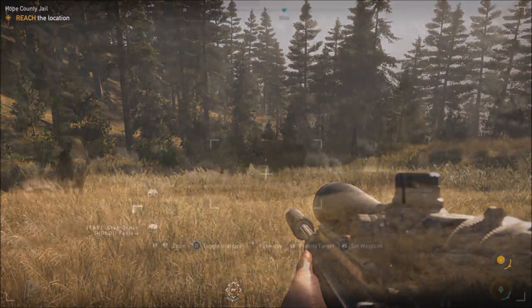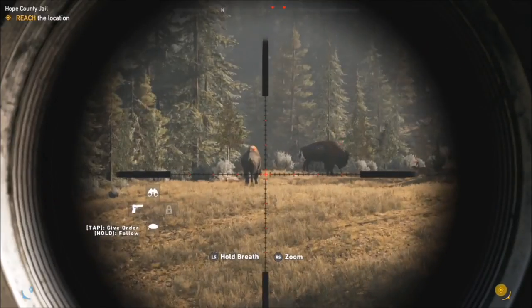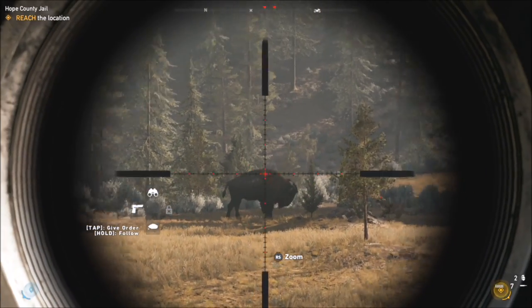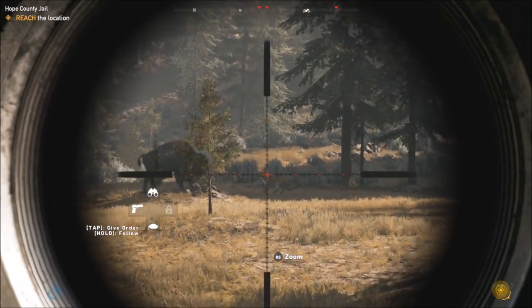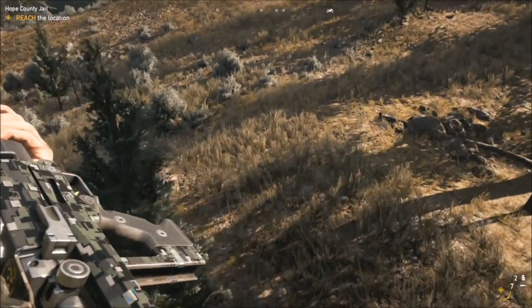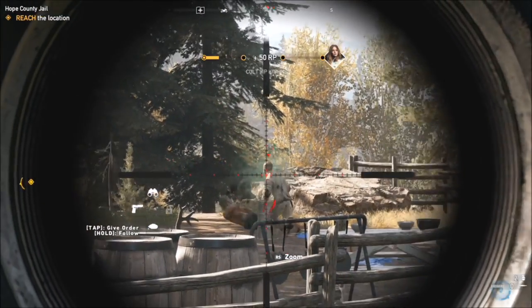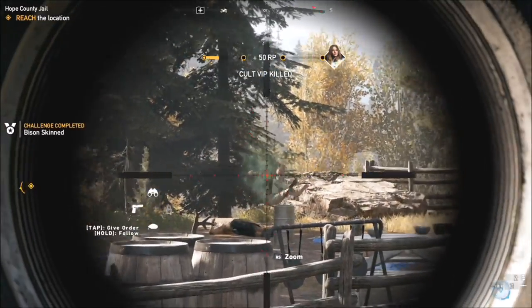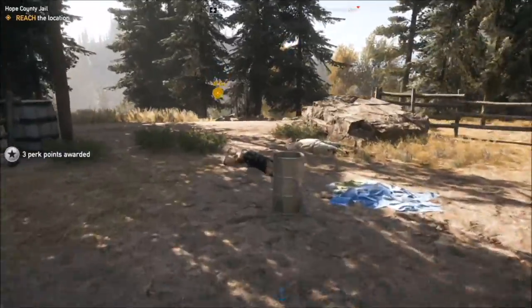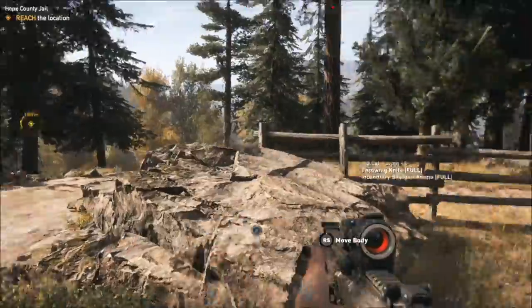This is a fantastic sniper rifle not just for hunting but for all-round use. I'll show you a clip against a VIP member and compare it to another high-powered sniper rifle — the second one you unlock, which is more powerful than the first but not as powerful as this one. It only costs about seven thousand dollars. As you can see, one headshot on the VIP with this sniper rifle kills them. With another sniper rifle it takes about two to three headshots on a VIP to kill them, which shows just how good this weapon is.